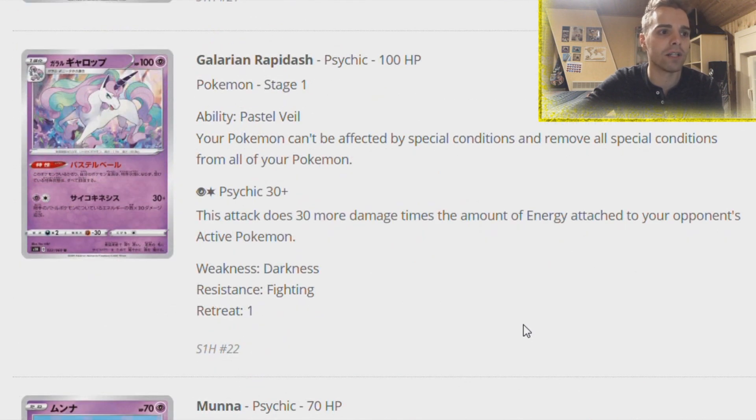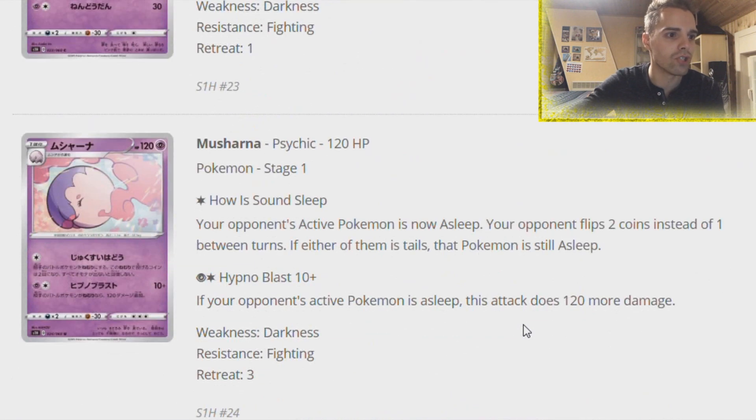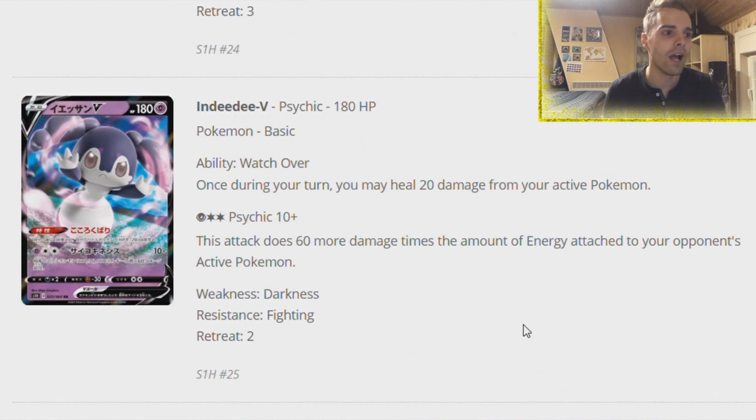Galarian Rapidash has an ability that makes sure none of your Pokemon can be affected by Special Conditions - very interesting. Musharna is another card I wanted to talk about. Once during your turn, you may heal 20 damage from your active Pokemon. As we've seen before with Shaymin and Salazzle decks, if you can get a lot of these out - say four Musharnas - we still have Mysterious Treasure, and you can heal 80 damage from your active Pokemon every single turn.